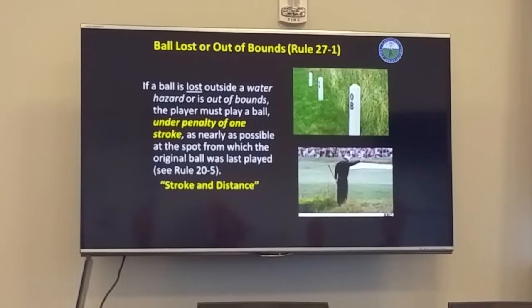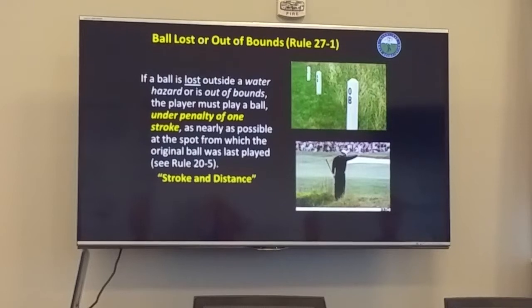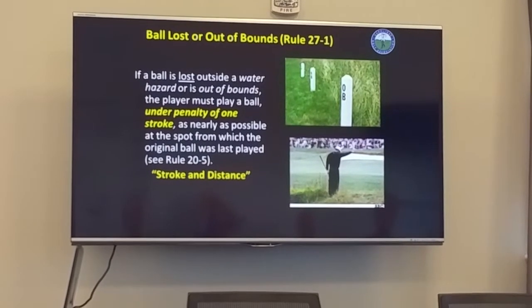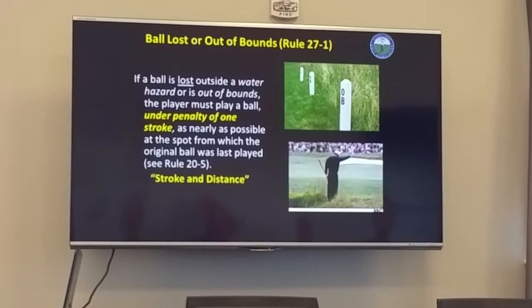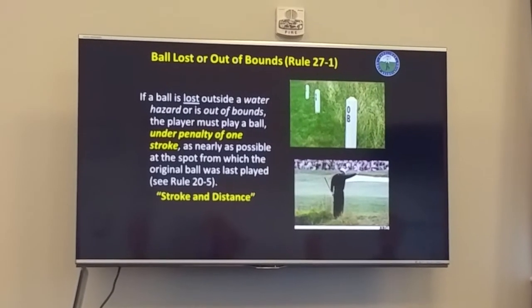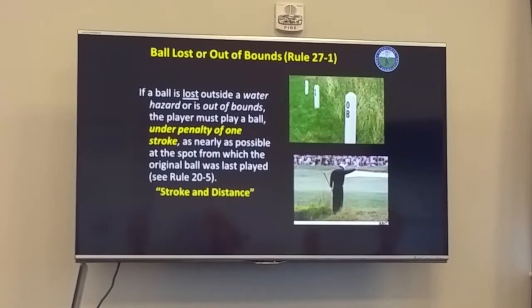When it's out of bounds, the player must play a ball under penalty of one stroke as nearly to the spot where the last ball was struck from. If it's on the teeing ground, we can re-tee it. Anywhere else, we drop it as close to that spot as we can.